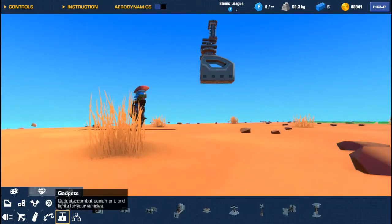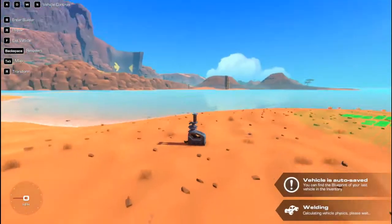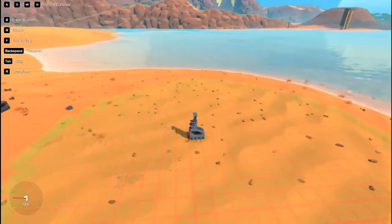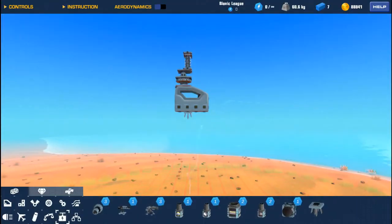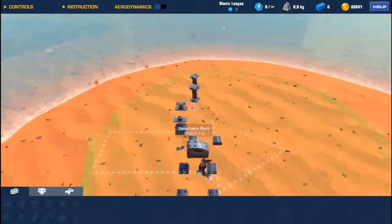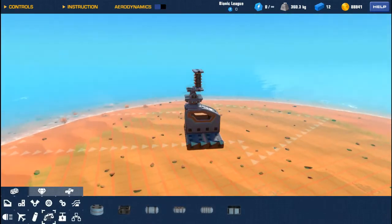We'll just put an anchor underneath here so we can actually rotate it back and forth and spin it around, but this anchor loves to give us some wobble, so we'll just go with weights instead like I've done here.